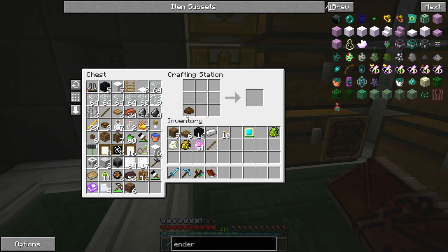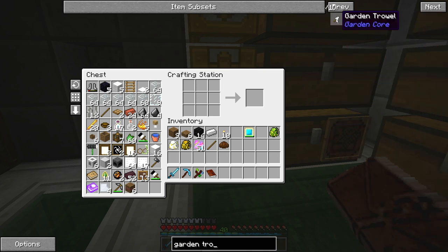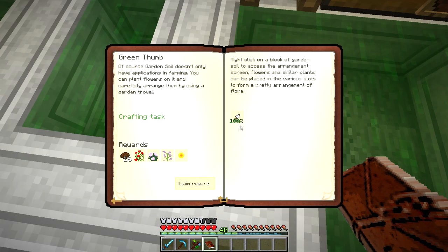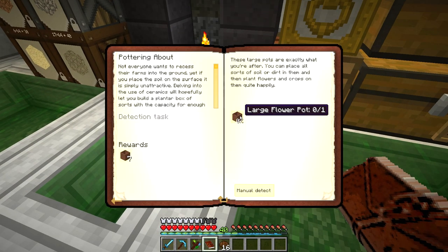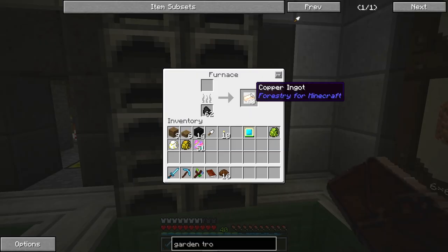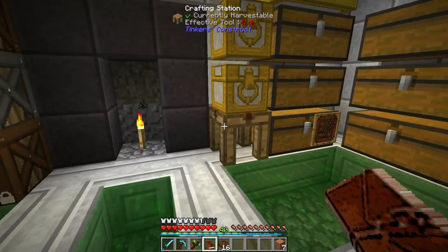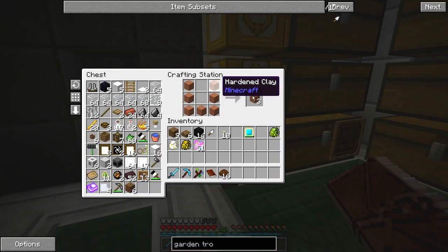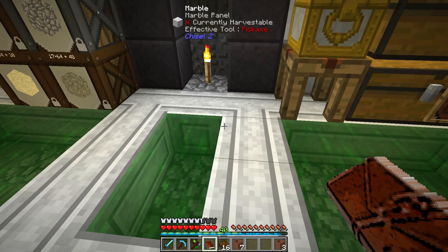It gives me some flowers and some compost, so let's throw the flowers away for now. Next up it wants me to make a large flower pot. I made some clay right there — hardened clay. You need hardened clay for this; you just cook up some clay in a furnace. It gives you a large flower pot and some more flower pots.